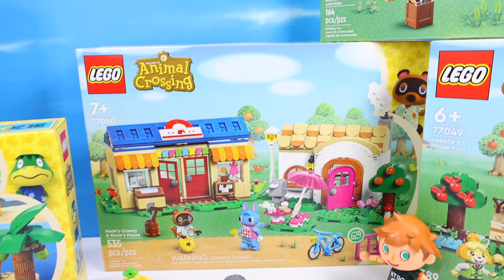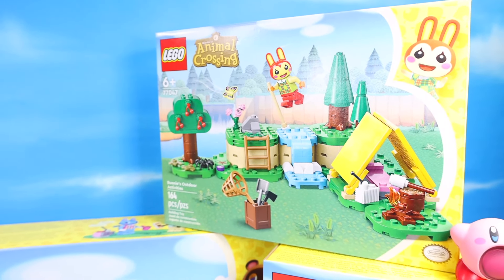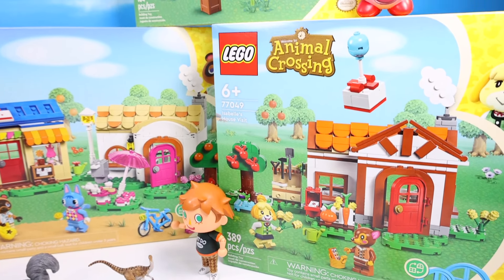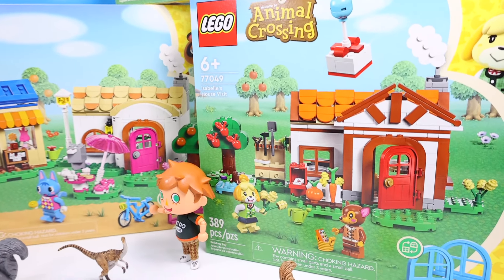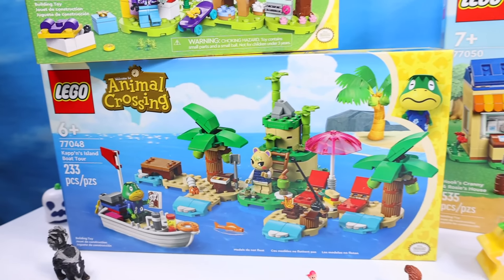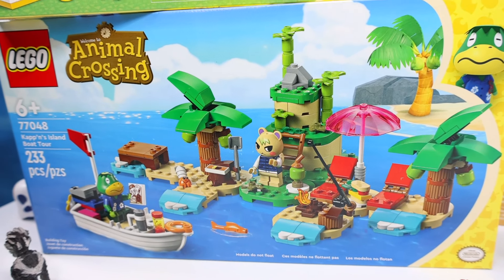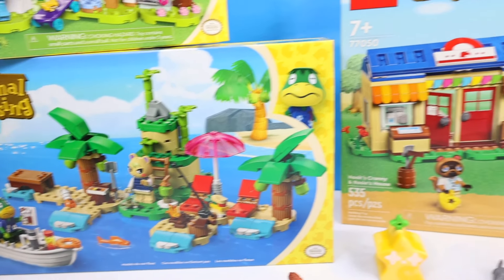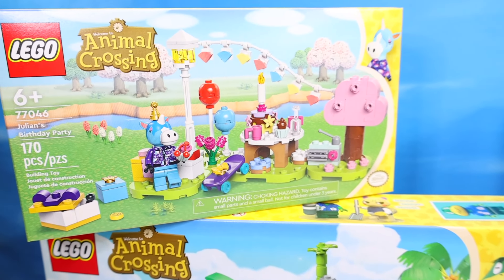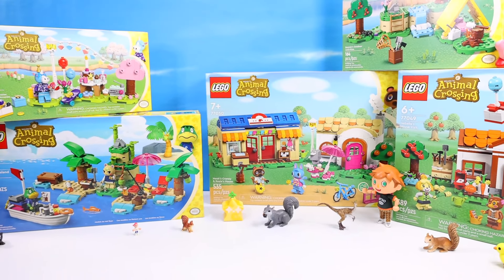As for a second build, I really like Bunny's Outdoor Activities because it gives you a little bit of the island feel — a stream to jump over, a couple more trees, elements to expand your island. Maybe Isabelle's House Visit and Bunny's Outdoor Activities would work well together too. Cap'n's Island Boat Tour is also pretty cool since it adds beach elements. I really only picked up Julian's Birthday Party because it was the fifth and final set, and it should give us enough to build a pretty interesting island.